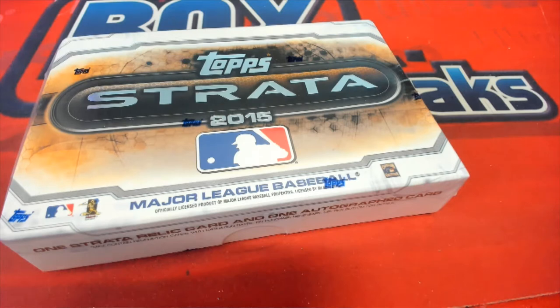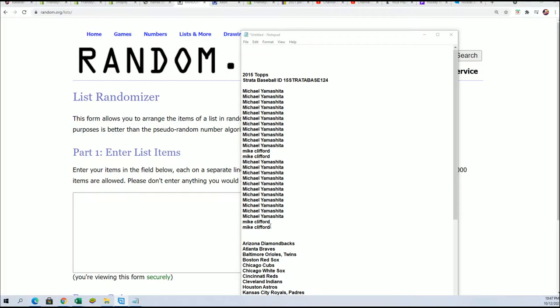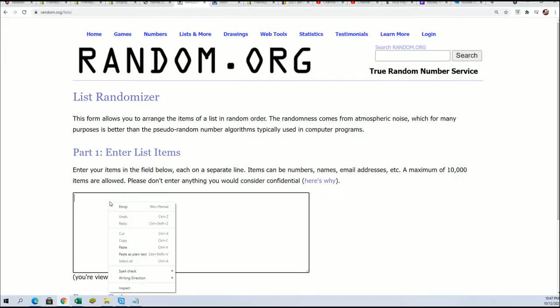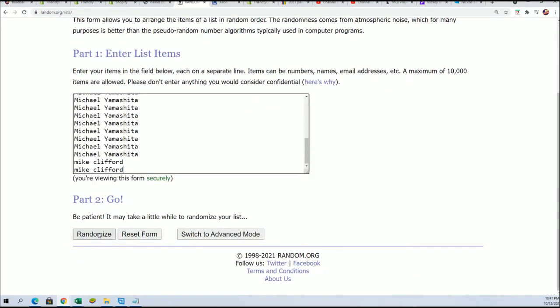It's time for 2015 Strata, and yeah, the checklist is really awesome for this. It's a great box break to get into. Loaded with some big rookies like Kris Bryant, I think Correa for the Astros, and so many others are great rookies from 2015. Here we go.